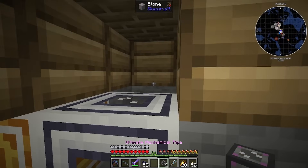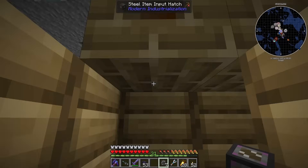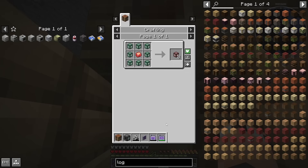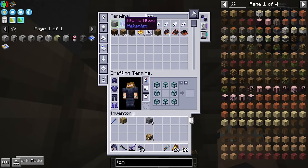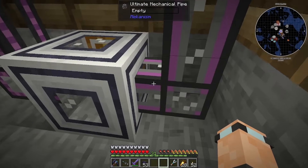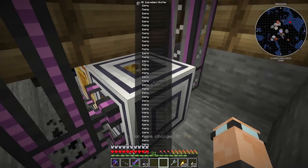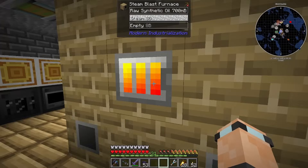There you go — quickly made some. We can do this and this. Technically we could have put it up one. This one is just an item pipe — logistical transport pipe. I'm not going to use the basic tier, let's upgrade it all the way. We break these to get to them and just configure them to pull out of there. The raw synthetic oil is already in. And just to prove it's working — there you go, actually actively working. Being output to here, pulled into the system.